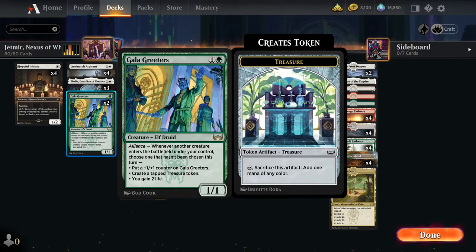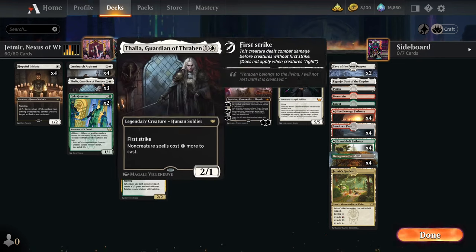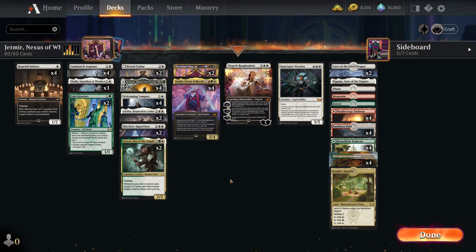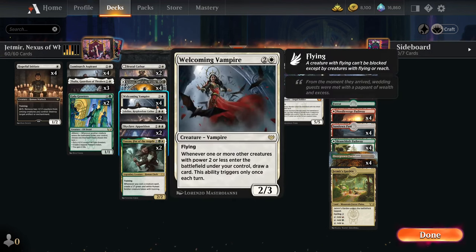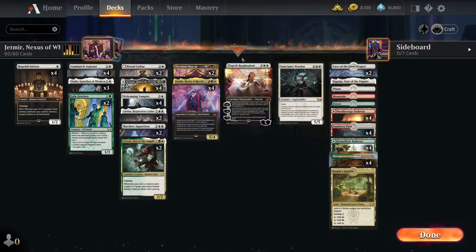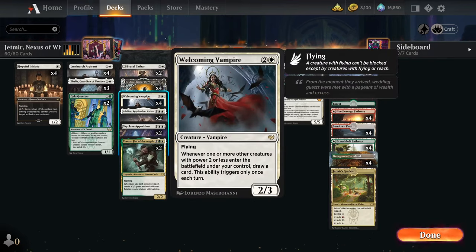We've got two copies of Galagritus - a 1 and green Elf Druid, 1-1. Whenever another creature enters the battlefield under your control, choose one that hasn't been chosen: put a 1-1 counter on it, create a tapped treasure token, or gain two life. Because we're a creature-heavy deck with creatures entering the battlefield all the time, this alliance ability triggers quite often. I did have four of this but to make room for four Aspirants and three Thalias, I dropped it to two. I'm keeping two because it's still relatively synergistic.